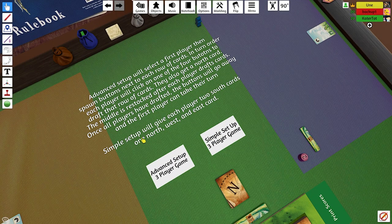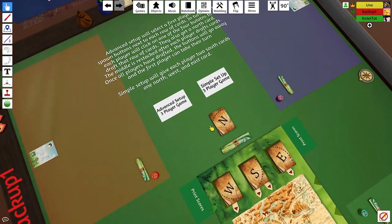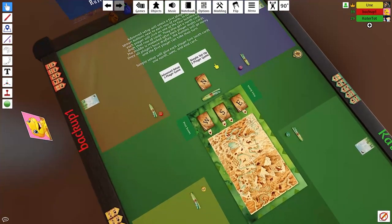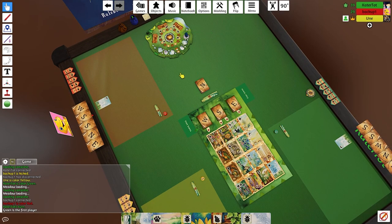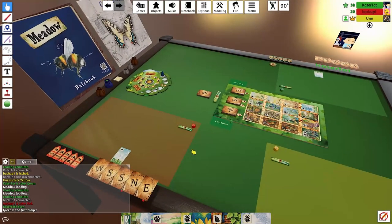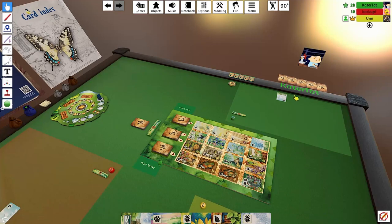This big text wall basically just explains what the difference between the two setups is. Simple is going to be one card from every deck except the south deck. You'll get two cards to every player. So we'll go ahead and click that first, and that text disappears so it's not there forever bothering you. You can see every player has got their five starting cards.